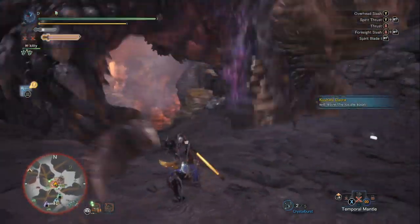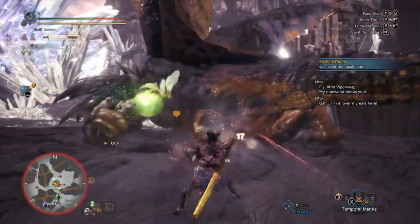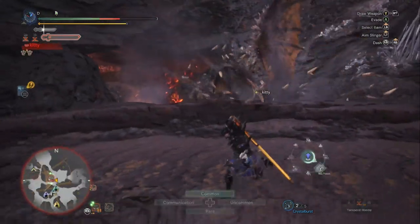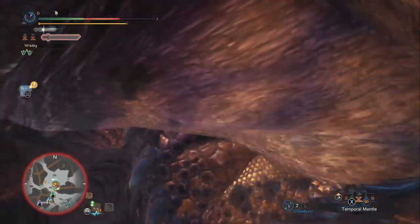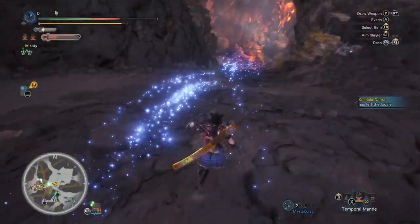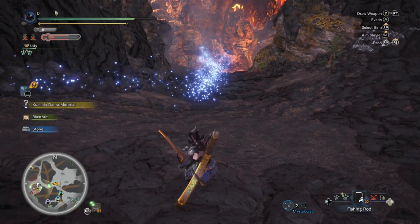You can mount Arch Tempered Nergigante in this stage. We are in knockdown range at this point, so we rolled under his tail. My cat wants to heal me — I have the Vigor Wasp Spray on my Palico; it's my favorite skill because it lets you keep attacking even when you're in danger. I was going for a Foresight Slash but I ran out of time. Luckily Arch Tempered Nergigante decided to go to the next stage rather than follow up. Let's heal and sharpen, and refresh buffs.